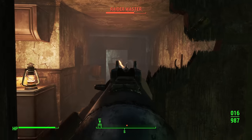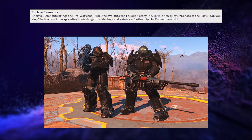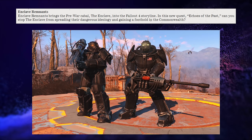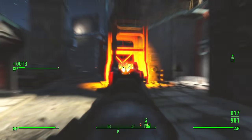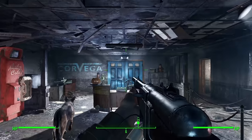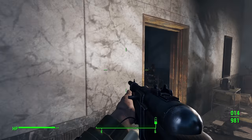The update will also add new Creation Club items to Fallout 4. The Enclave Remnants update brings a new questline titled Echoes of the Past, tasking players with confronting the remnants of the Enclave, a pre-war cabal, as they attempt to spread their ideology in the Commonwealth. This will likely not be a deep questline — probably just a single quest with most content delivered through terminal entries and maybe some audio logs.